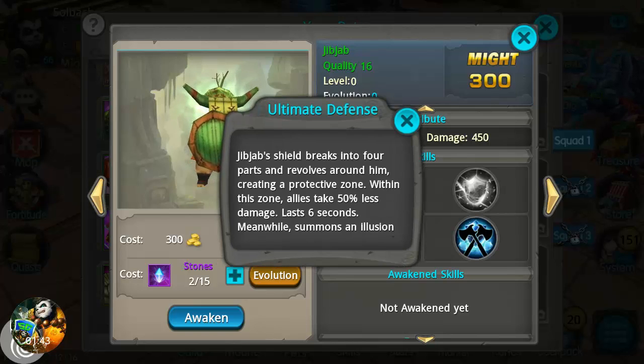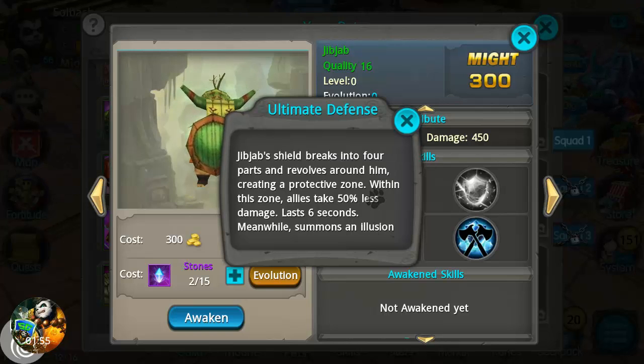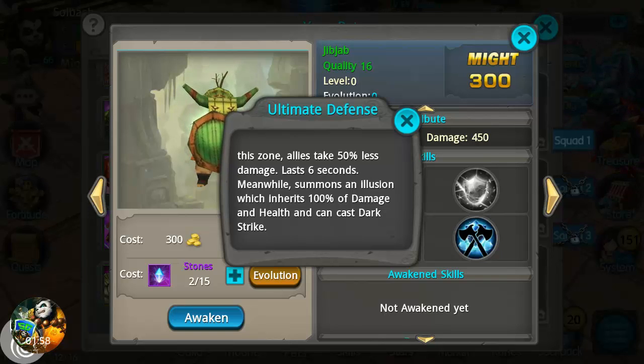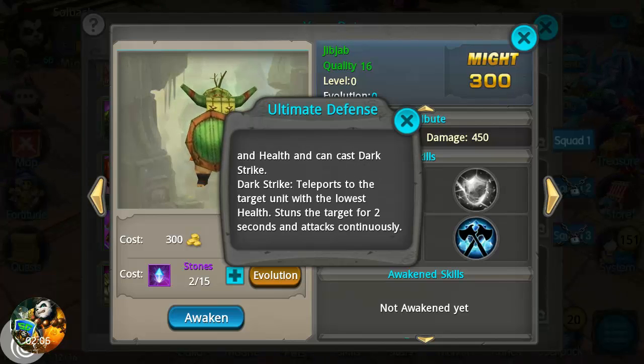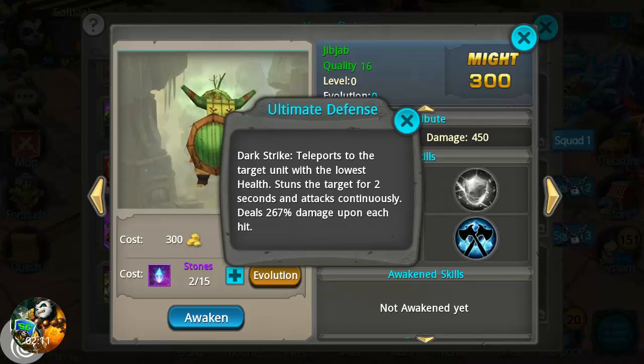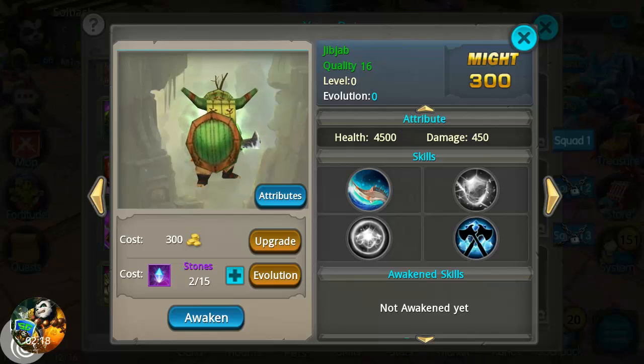Ultimate Defense is the third ability: JibJab's shield breaks into four parts and revolves around him creating a protective zone. Within this zone allies take 50% less damage, lasting six seconds. Meanwhile, it summons an illusion which inherits 100% of damage and health and can cast Dark Strike — teleports to the target unit with the lowest health, stuns the target for two seconds, and attacks continuously dealing 267% damage upon each hit. That is another nice move.